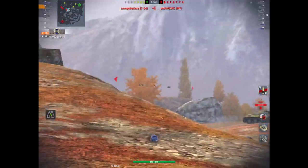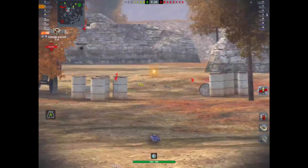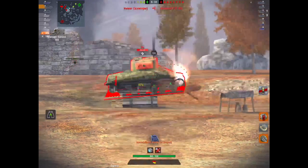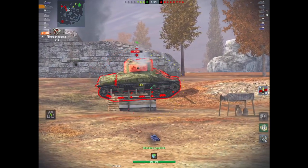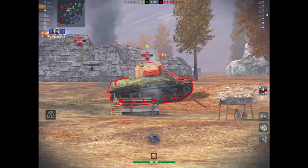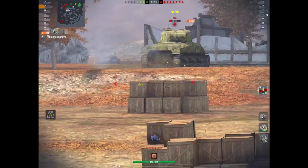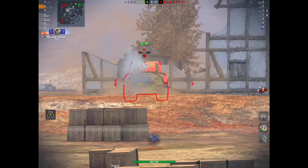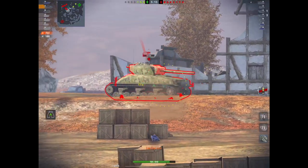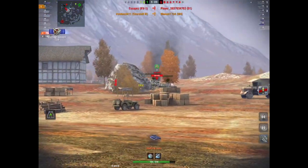Next we have the Churchill 3, which is currently in the store for approximately $4. It's a Churchill, and like all the other Churchills it's got good DPM, a fast-firing gun, low damage output, a bit of trolly armour, and it's very slow manoeuvrability wise. But it's a nice little tank, and if you like that series of tanks then the Churchill 3 is one to look at — it's a good addition to the whole overall Churchill series.